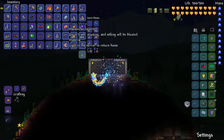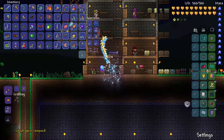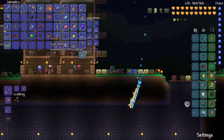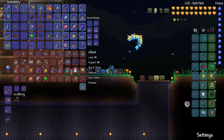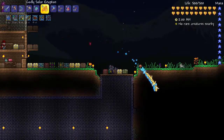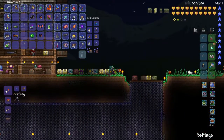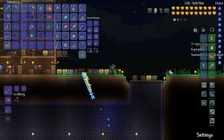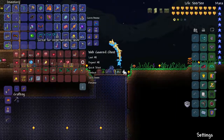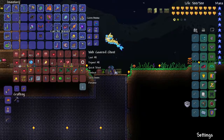We have the Plantera trophy — let's unset our spawn point and use the magic mirror to get back. Let's quick stack what we can. We have a seedling which is a pet sapling — kind of cool. I like the dragon pet we have, but this is neat too. We got a Venus Magnum, the Pygmy Staff, and a temple key — nothing major there.